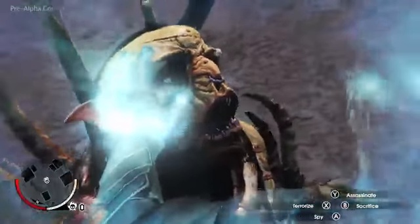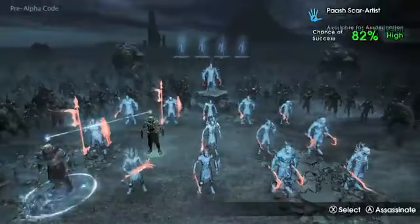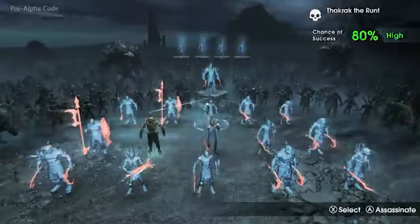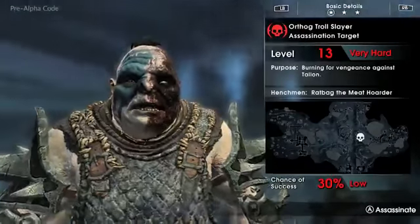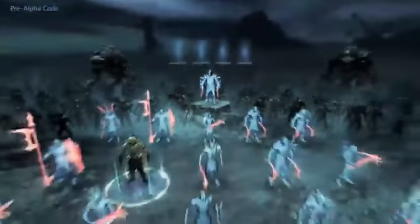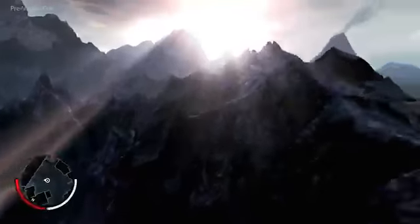Each choice creates a unique mission in the open world of Mordor. By entering Ratbag's mind, Talion can see his relationship with the other Uruk leaders, as well as their unique characteristics and abilities. Ratbag's master and the warchief in this area is Orthog, who has also had a previous encounter with Talion — a battle which left him severely scarred on the face. Orthog is very different to Ratbag; he's extremely tough and has many followers, and Ratbag has almost no chance of killing him. But by creating an assassination mission, Talion gains the opportunity to follow Ratbag and finish off his enemy himself.